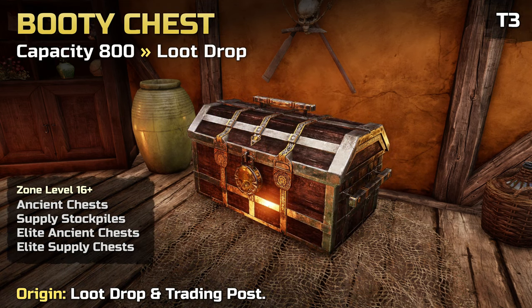The Booty Storage Chest increases your storage by 800. It can be obtained as a loot drop from Supply Stockpiles, Ancient and Elite chests in zones level 16 and higher. It does not drop as loot from kills.